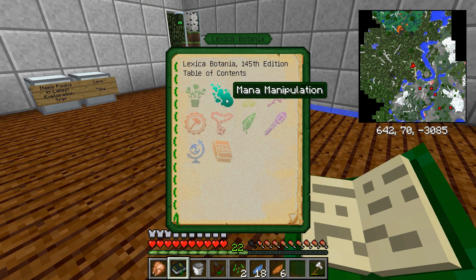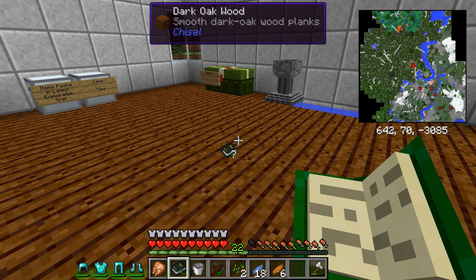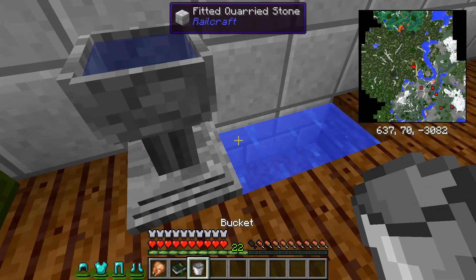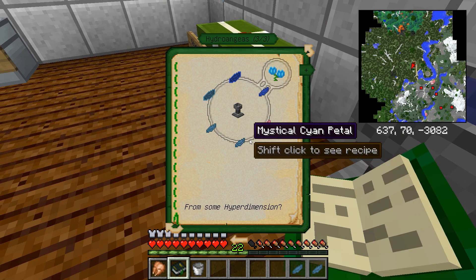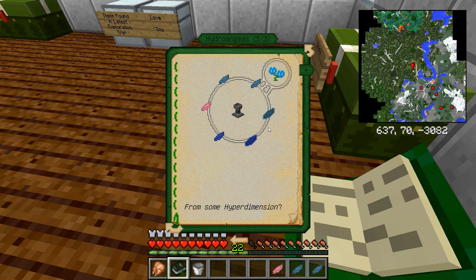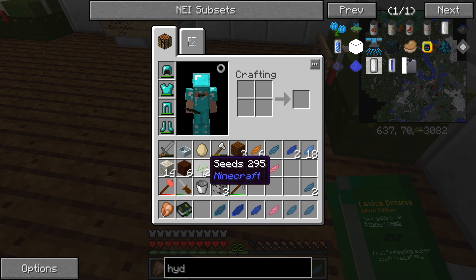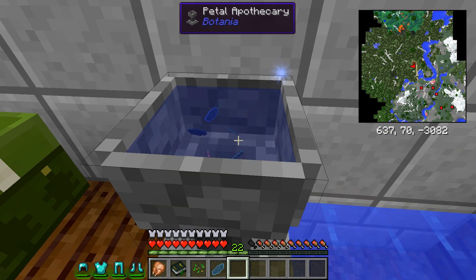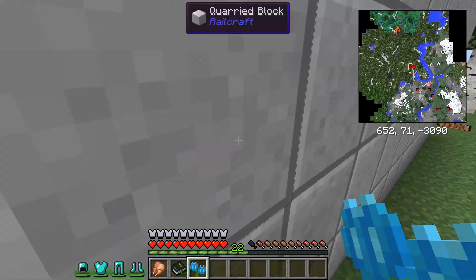Okay, so for the Hydroangeas — and I'm probably messing up that name, I do apologize — let's clear the hotbar and dump in all the ones we need correctly. I also set up an infinite water source nearby which is easier. So we need two cyan petals, one mystical pink, one blue petal, one blue mana petal — and then the seed. There we go, into the apothecary. Holy crap, there are a lot of little petals floating in there. Bam! Now we have our Hydroangeas, or whatever you want to call it.